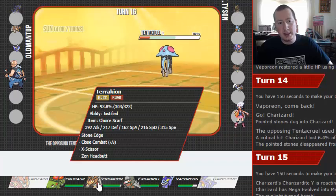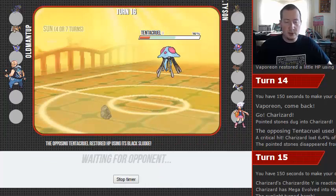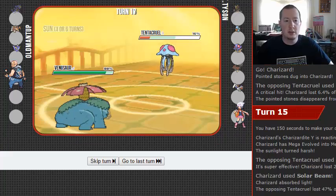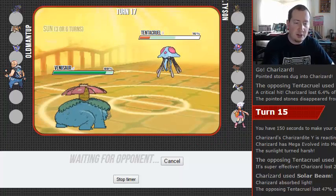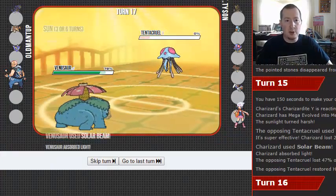But if he brings in Skarmory, it's resisted and I have to switch out because I'm Choiced. Let's go into Venusaur and get all the benefit out of this sunlight that we can. Let's just go for the Solar Beam — and if Charizard was doing that much, we're going to get a lot more out of STAB. There we go. Goodbye, Tentacruel.